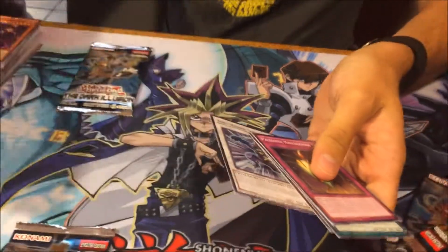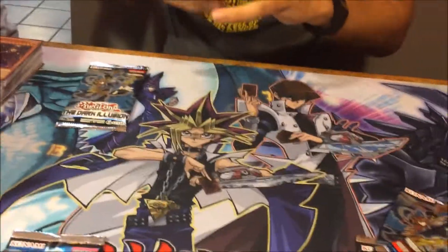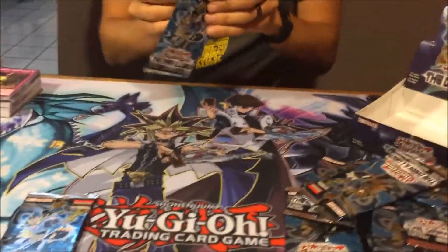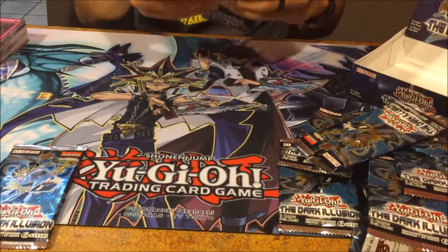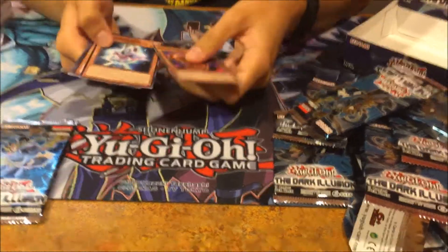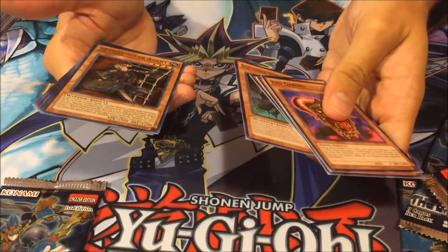There we go - Shira Nui Solitaire. Let me see that synchro. Oh, I need that one. What list are you going off of? Mine. The fun list. There are just so many Blackwings. Spiral Super Agent - I've not heard good things about Spiral.